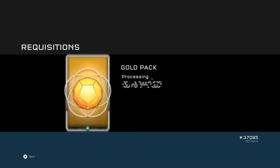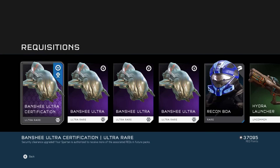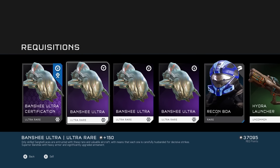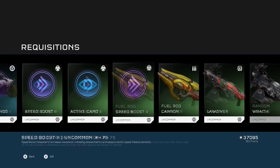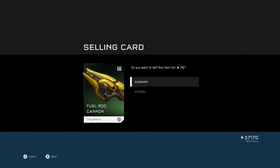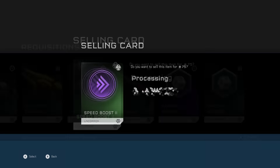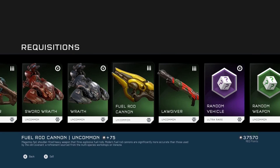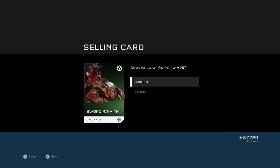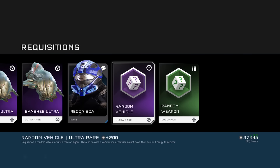I should really be selling this stuff so we can get an extra pack at the end. Purple — oh, the Banshee Ultra certification! Wow, I'm really lucky today, this is insane! Alright, hold on one sec guys — I'm just going to sell some of this stuff to hopefully get enough points for the next pack in the opening.